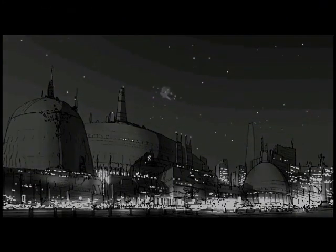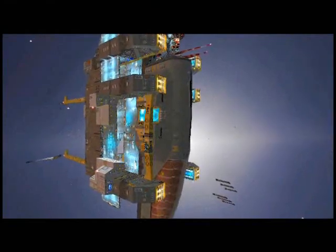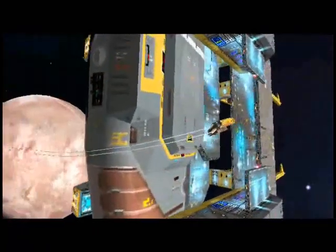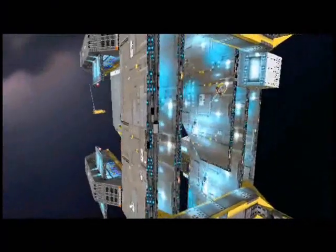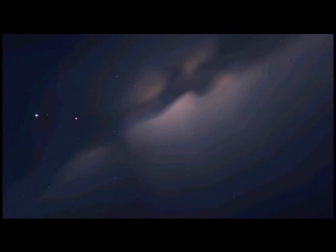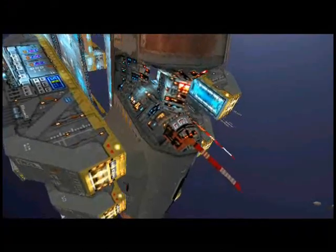All stations green. Base 8-9-10 sealed. Scaffold next, A-B-C secure. All systems green. What a beautiful sight. This is Fleet Command, reporting Mothership pre-launch status.